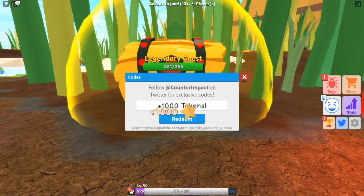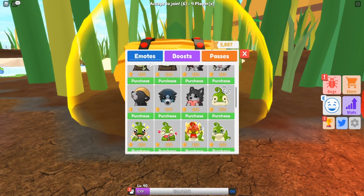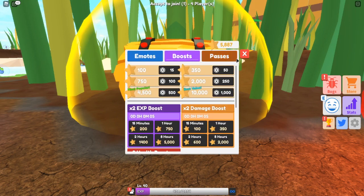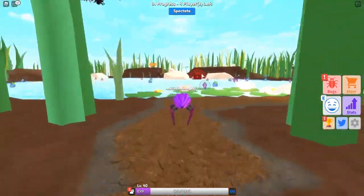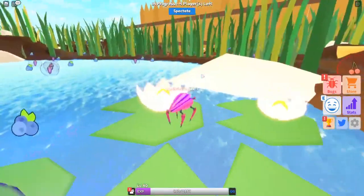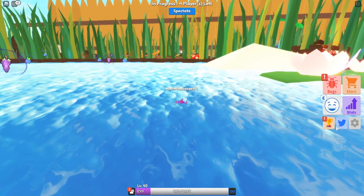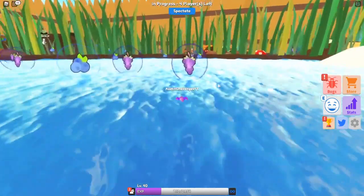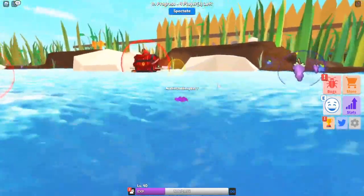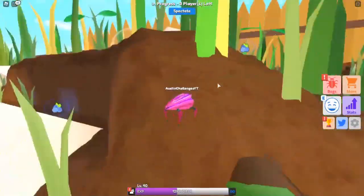Next code is '2k bug' — enter that — and that gives you 1,000 stars or tokens, whatever you want to call them. Next is 'code release' in all caps — that gives 500 tokens/stars. And the last code is '1k ladybug' — enter that and you get one hour of two times XP! That's amazing because I already have the two times XP multiplier game pass, so this is going to stack great!